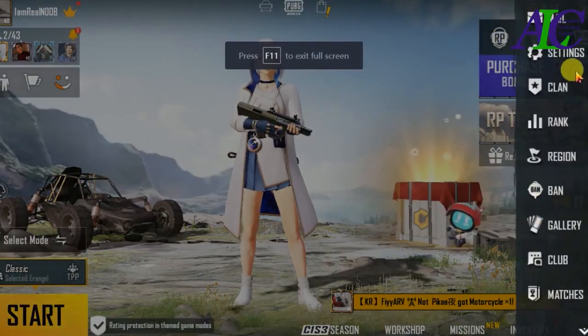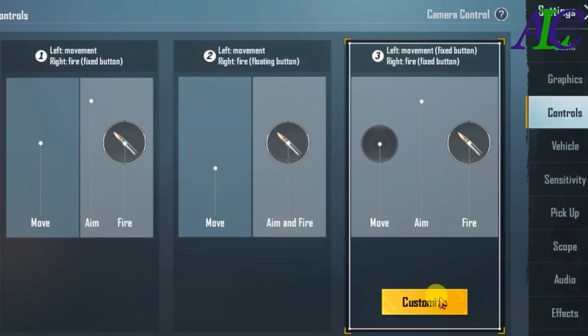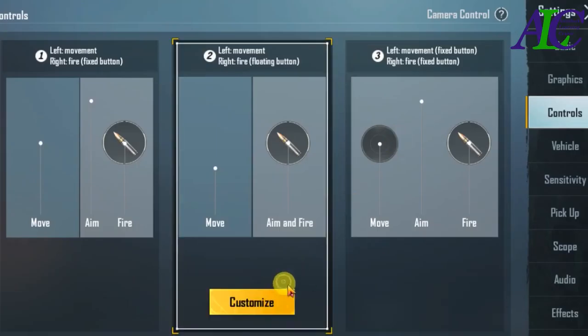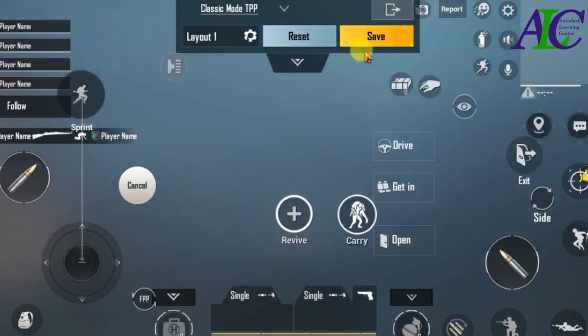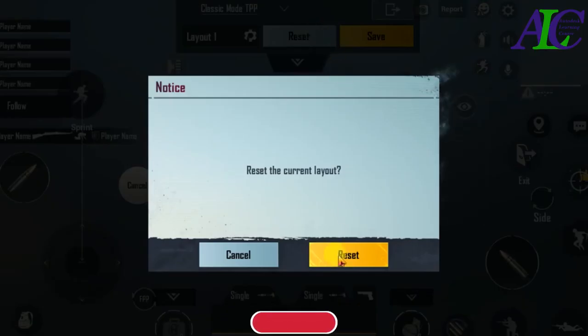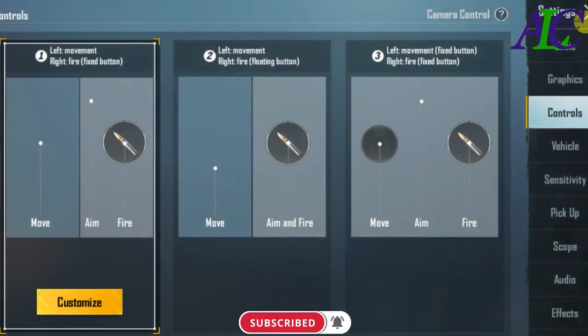Go to Control, then one by one click Customize and then Reset — reset, reset, save. Do this one as well — reset, reset, reset, save. Then go back, Customize, reset, reset, reset, and then save.